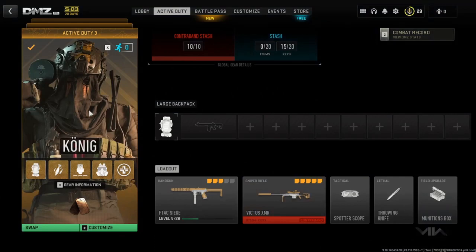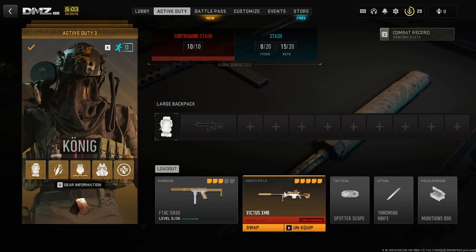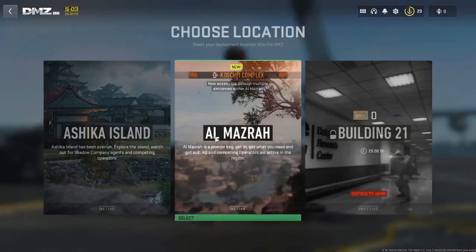I have suited up Koenig here. It's got some decent gear: large backpack, mortar strike, three plate vest, durable mask, and a self res. My insured weapon is the F-TAC Siege. And I am taking in a sniper rifle because everybody loves a sniper rifle when you go to Al-Mazra. Spotterscope — it's kind of become a must for us in DMZ — and throwing knives. Everybody should have a shot at the throwing knives at some point.